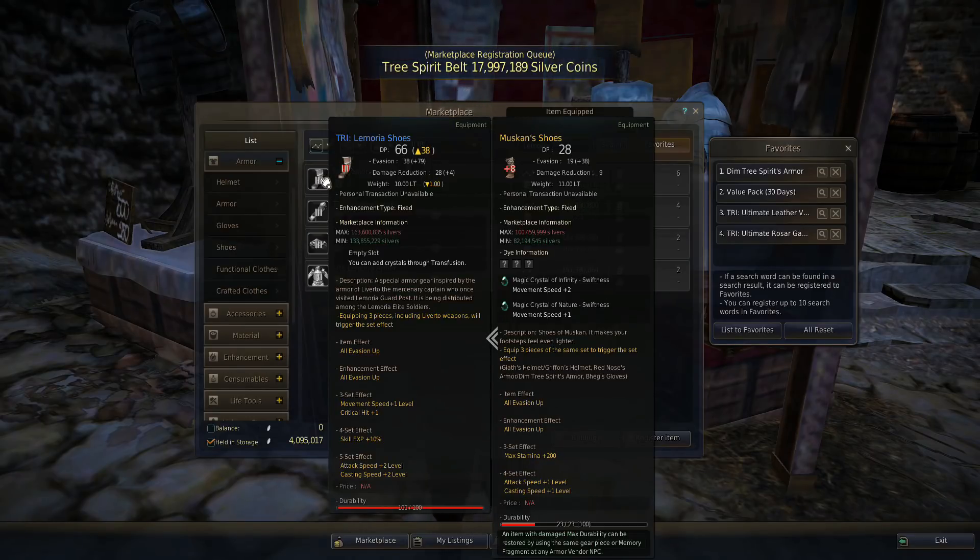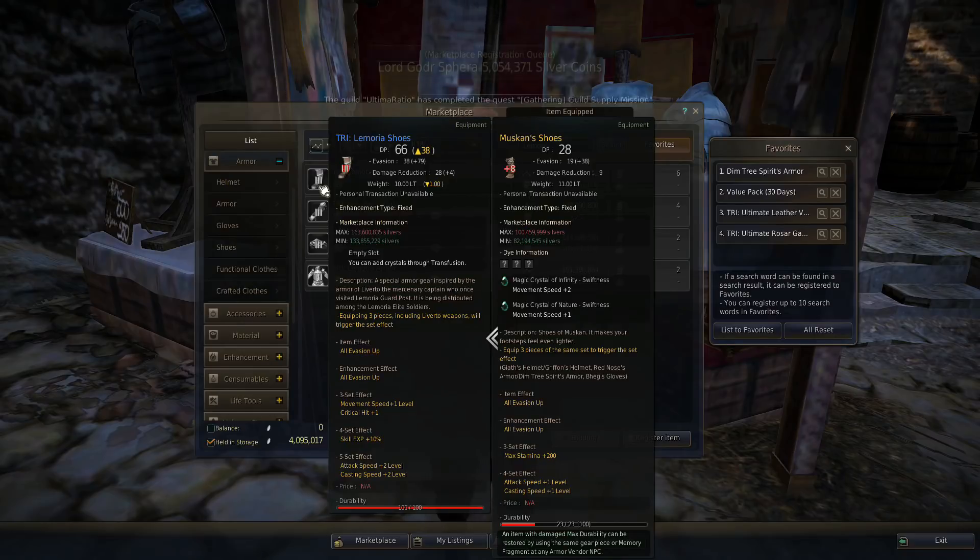As for the boots, I don't think the evasion is going to beat Muskins. The thing that's really hurting this set is just the one socket — that's the reason why we don't use a lot of sets in the game, just because they only have one socket. The crystals make such a big impact. What am I gonna do with just one crystal slot? My Muskin boots are only level eight and they still have way more value.